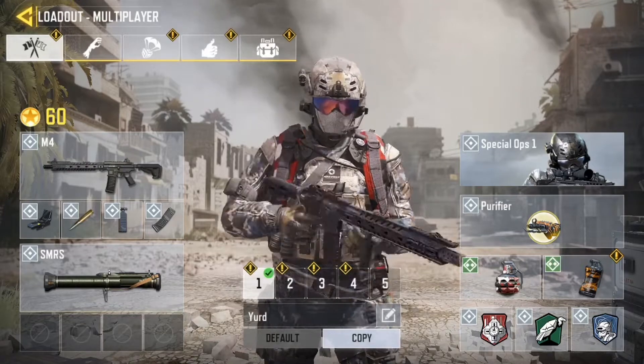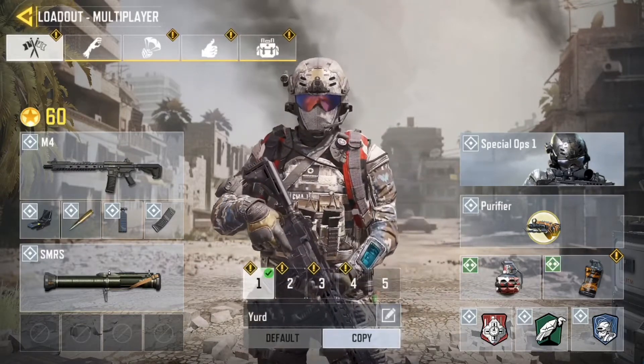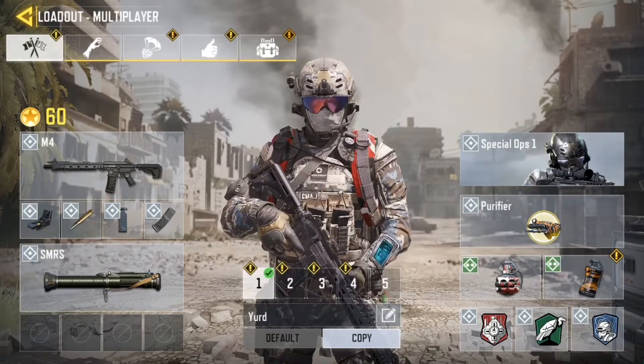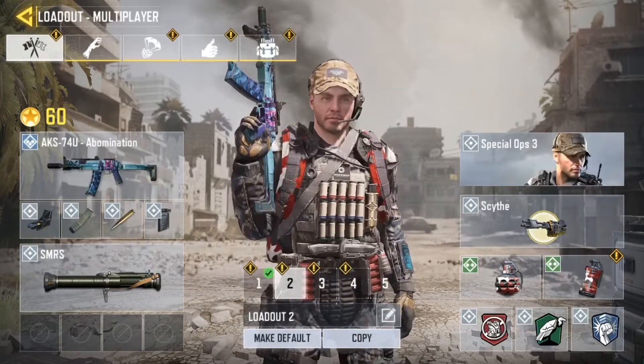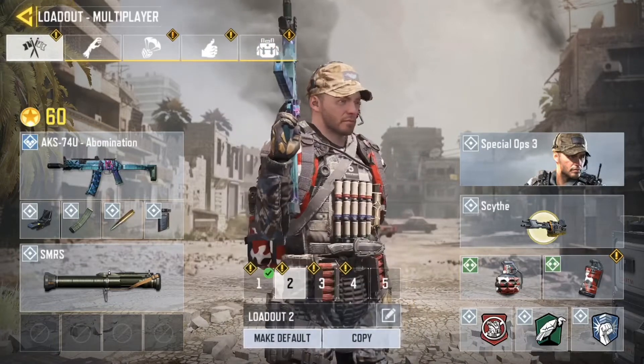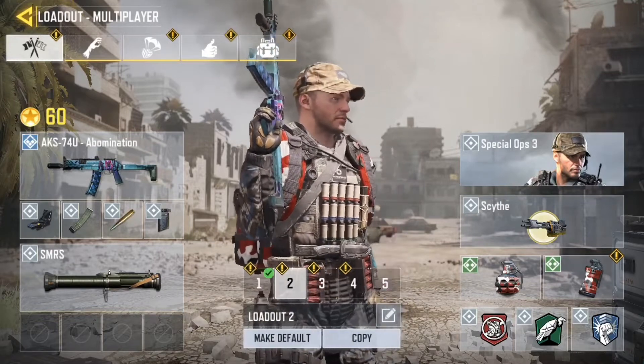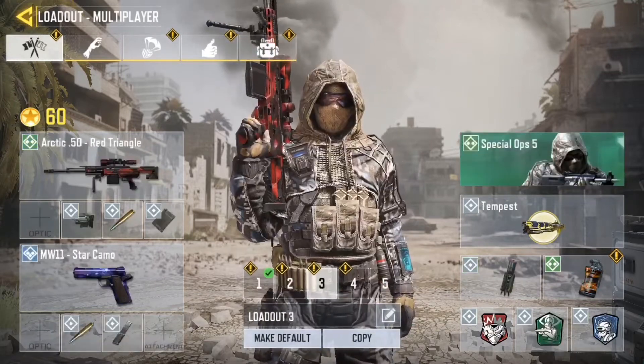And then I have the red dot with a launcher. I always use a launcher, no matter what Call of Duty I play. As you guys can see, the perks and my lethals and all that. Then over here is the AKS-74U — the nice skin I got from zombies — with the launcher, of course. Mainly the same attachments like the M4. And you guys can see the perks and lethals. And this is my sniping class.